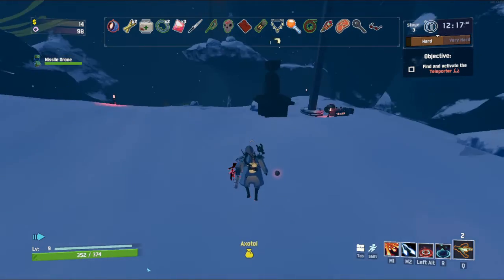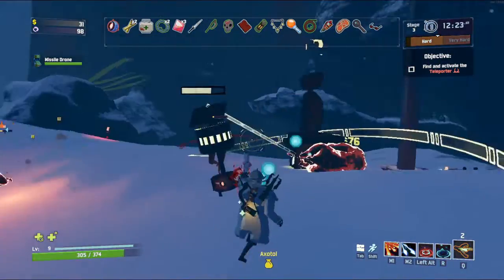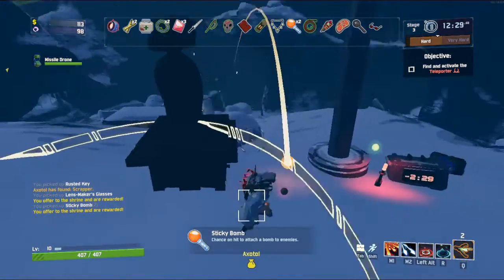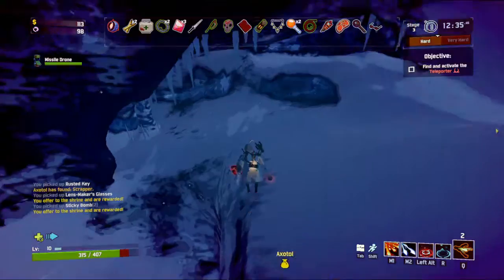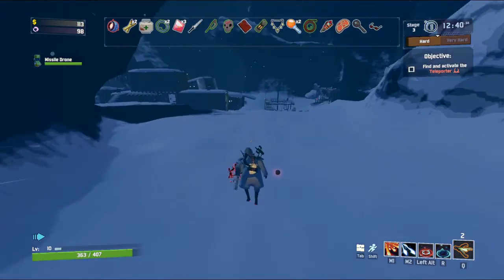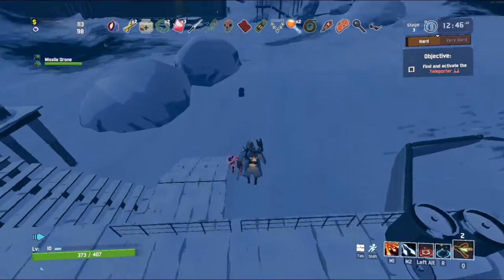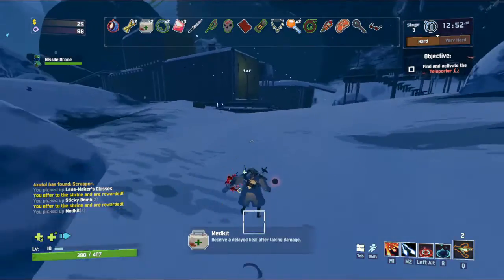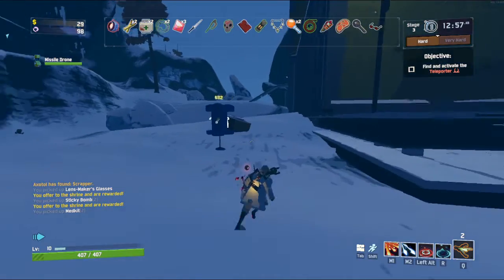Another chance shrine — almost always worth it to use one of his beacons on these because that's two free items right there. Two free items of any rarity. Got a sticky bomb. Where's the teleporter? I want to hit it up now. We've been kind of lagging behind the whole run so we need to step up our game.